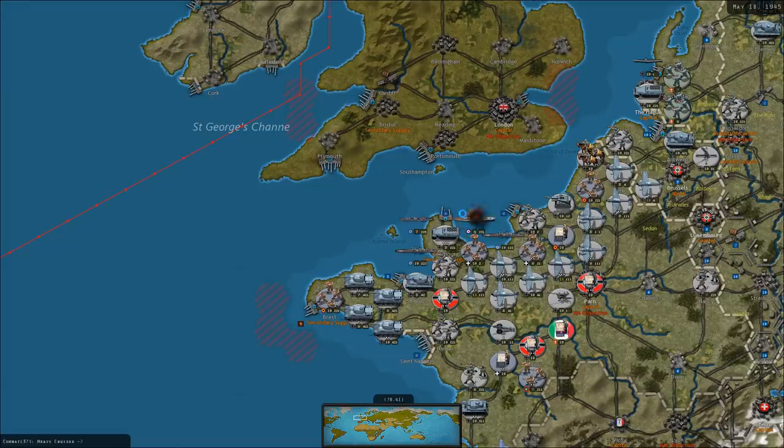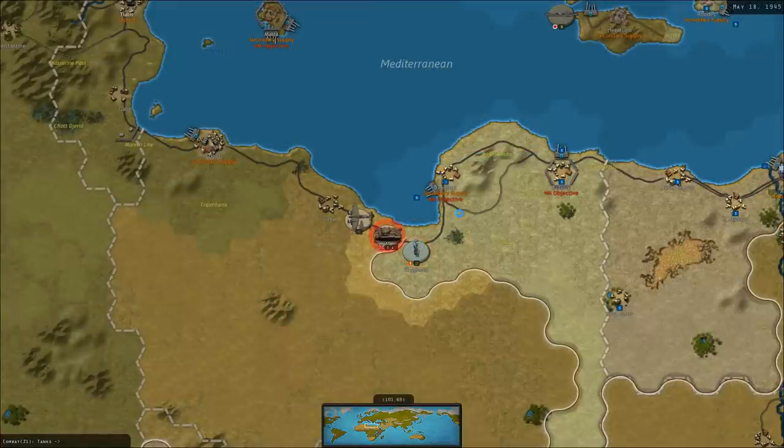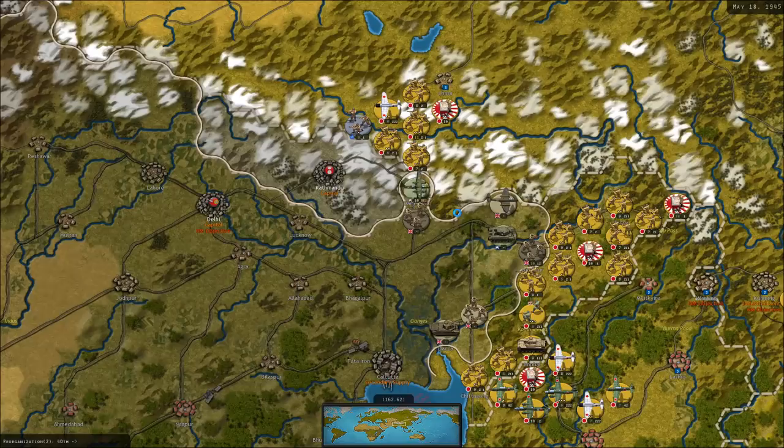Meanwhile, large numbers of enemy warships are coming into play here, bombarding the Normandy coast. One would wonder if the Allies planned for some sort of secondary amphibious assault. They did go ahead and attack, but their tanks did nothing - a good result for us. One would wonder if they're going to plan another amphibious assault. They basically brought all their naval units forward - perhaps they recognized us massing on the coast.